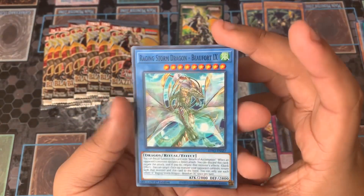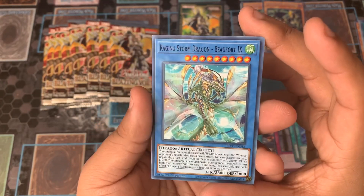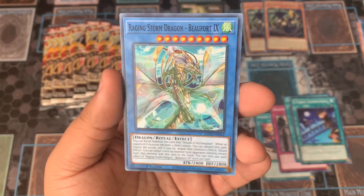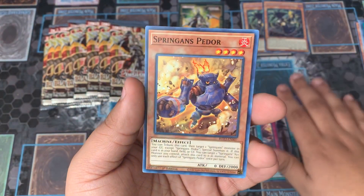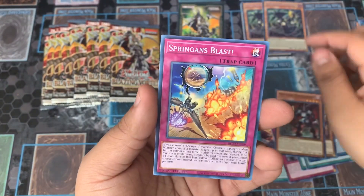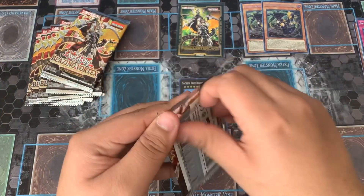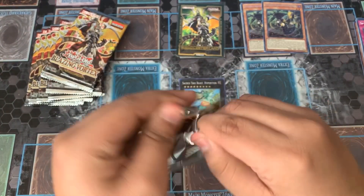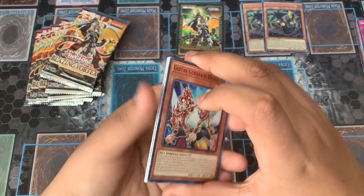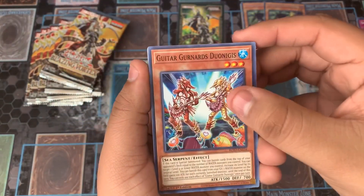Now we just need a Field Spell. We have Raging Storm Dragon Bafort 9, the TCG exclusive Ritual Monster, which is kind of cool but it's kind of like a hand trap — just not a really good one. We have Spriggan's Pedro Machina and Spriggan's Blast. I think this was out of a fresh box, so that was two Secret Rares — that would have been somebody's box of two Secret Rares of the same card, which would have been funny.